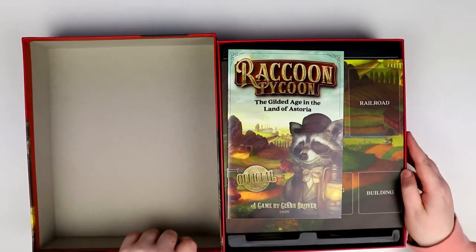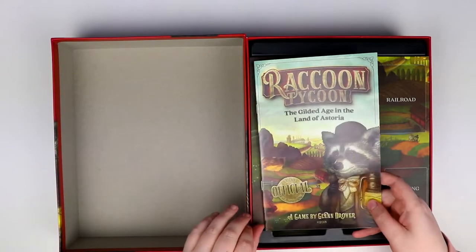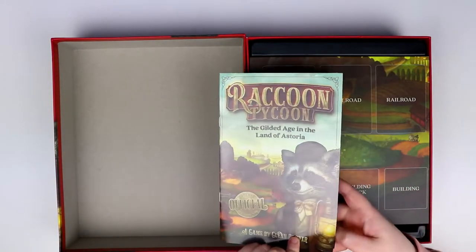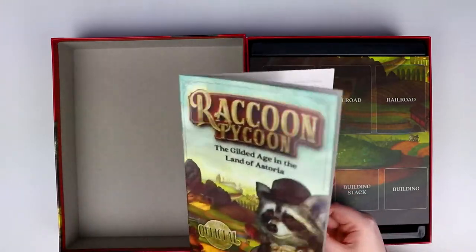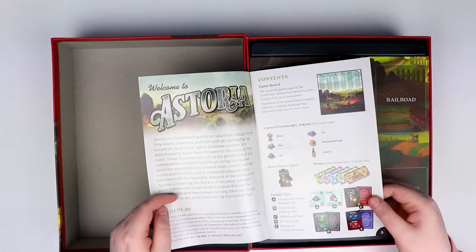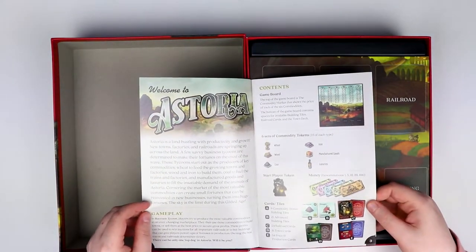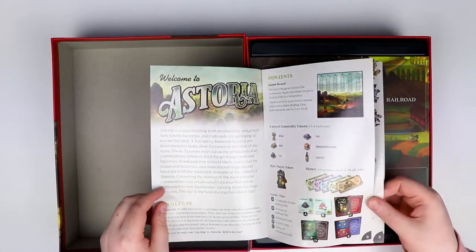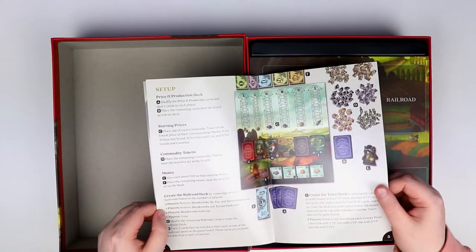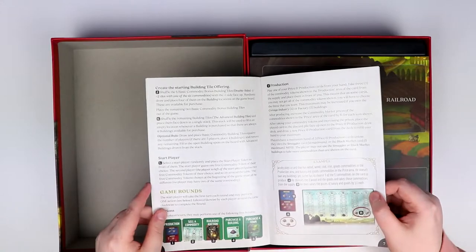The first thing we see is the Raccoon Tycoon Official Tycoon Handbook — I like that, it's not a rulebook, it's a Tycoon Handbook. It's a very good size and it's got that cute artwork on it as well. So welcome to Astoria. It covers start player tokens, money, the game board, how everything works, little tokens, and setting everything up. The font is lovely — really easy to read and straightforward.